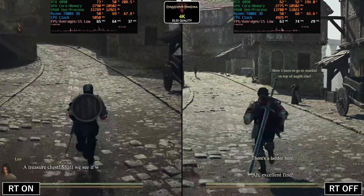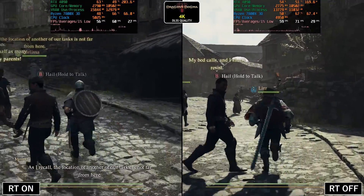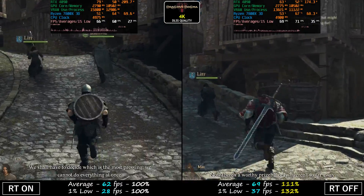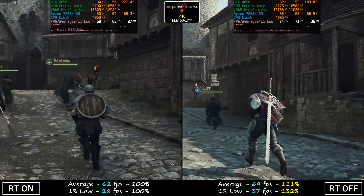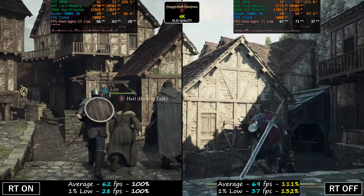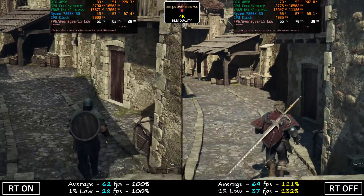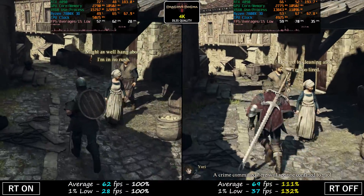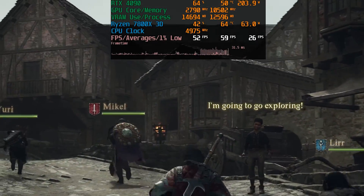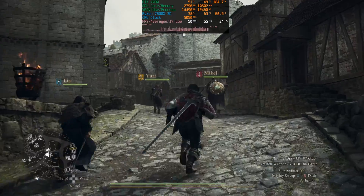Next, we're going to jump inside the city of Vernworth, where it's actually the most taxing place in the game, and any CPU headroom we can gain is a plus. You can clearly see this with the ray tracing off side being faster by 32% on the 1% lows and 11% on the averages — that's not great. 37 FPS with ray tracing off for 1% lows, but it's certainly much better than just 28 FPS. I've noticed that ray tracing on in the towns can actually cause some severe stuttering in some sections. Like this area here — as soon as we enter, look at that frame time, it drops to the floor. There are other areas scattered throughout the world that hitch like this; they're not very common, but they are out there.